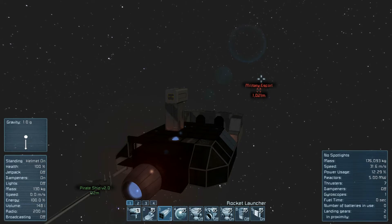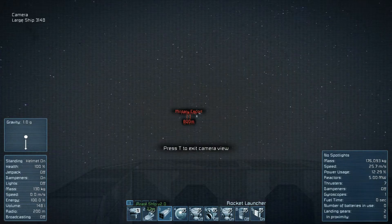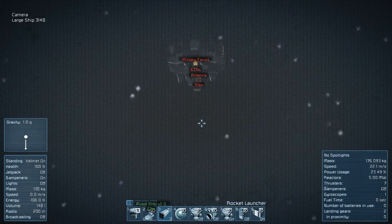My ship was destroyed, and then immediately after, the game autosaved, so I couldn't just reload the game at the point before my ship's unfortunate end. Make a tactical save at around a thousand meters away from the enemy ship, so that if the turrets were to get you, you can just reload from there.